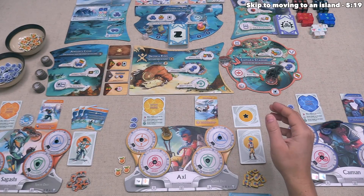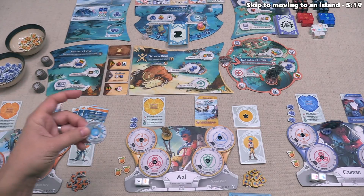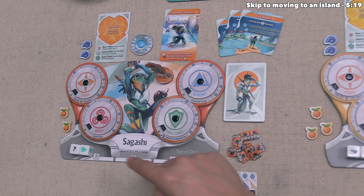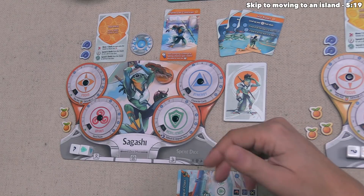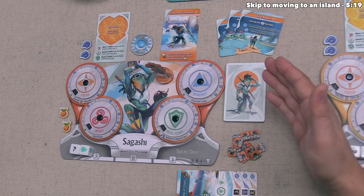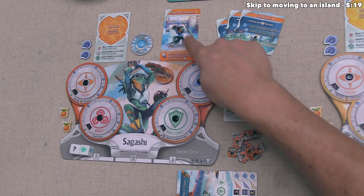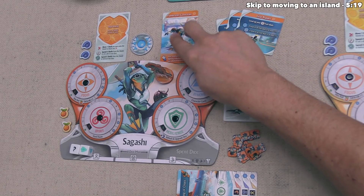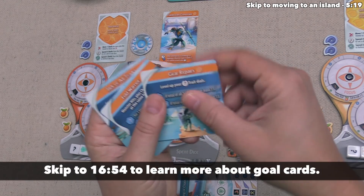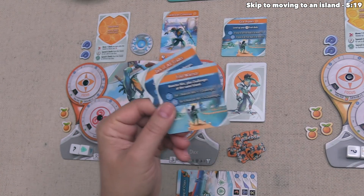For today's tutorial, we are playing as Sagashi, and we have the starting player token, which means we take the first turn of the game. Sagashi is the one new playable character added with the Angler's Cove expansion. We are using the first play setup, which means we found components with a little compass in the top right corner — these are the three goals, and the one with the compass is the one we're playing with; the others go back in the box.